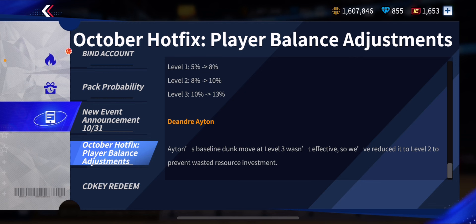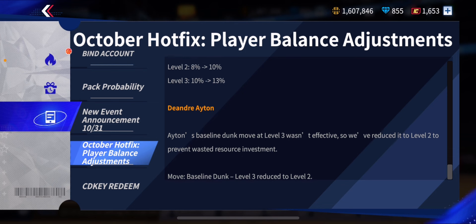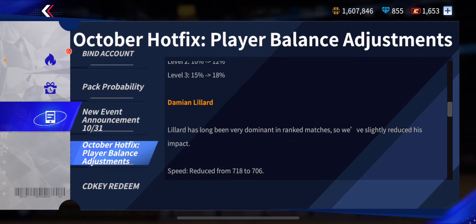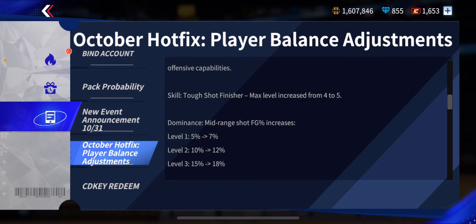DeAndre Ayton — I'm not sure if this is a buff or a nerf. 'Aiden's baseline dunk move at level 3 wasn't effective, so we reduced it to level 2 to prevent wasted resource investment.' His baseline dunk level 3 reduced to level 2. I'd say it's more of a nerf, but even at level 3 it was useless. I think NBA Infinite is just trying to give you back your skill manuals. There you have all the buffs and everything.